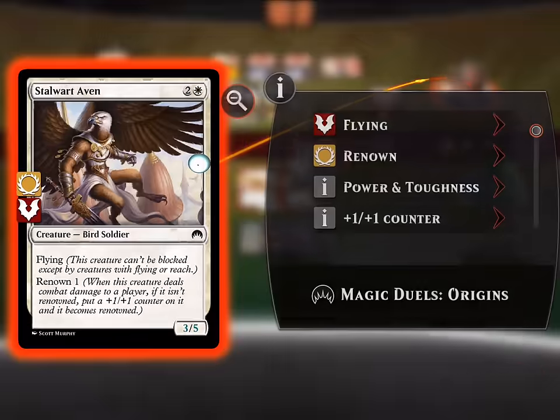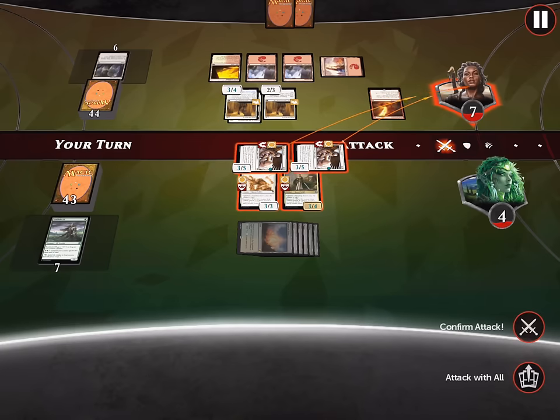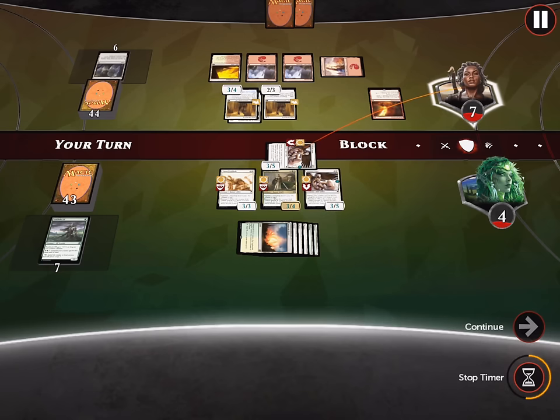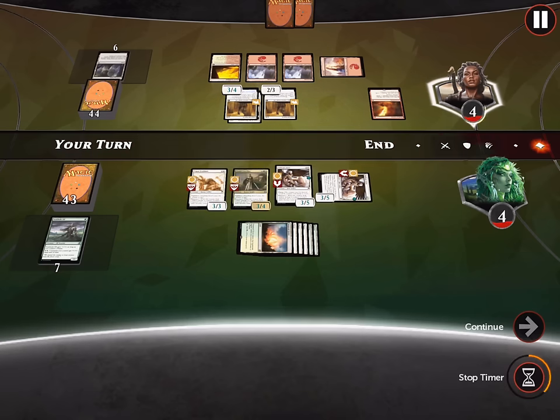We don't want to attack with both — don't do that. Let's attack with all and then withdraw all, and then we'll just attack with this guy and confirm our attack. Because he can still tap us down and that would be annoying, and we don't need to attack with both right now — we can attack with both next turn.